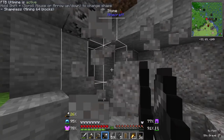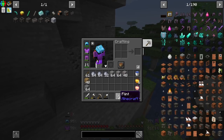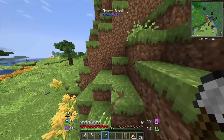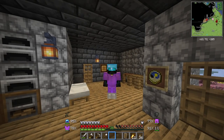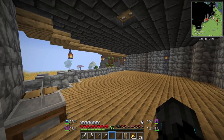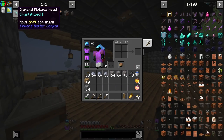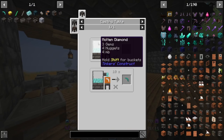I'm gonna just hold this down and collect gravel - two stacks and 48, that should be good. This shovel is almost broken so I'm gonna go ahead and make a new one and head over to the desert. I just want to point out that our iron supply is starting to get quite low.